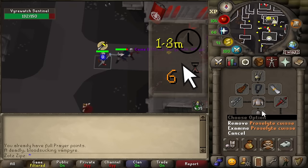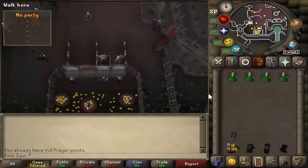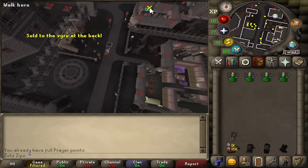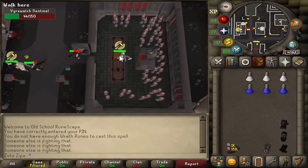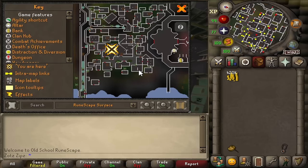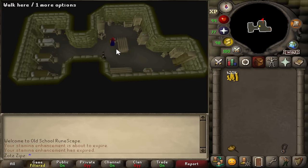Personally I wear proselyte top and legs, along with a fury, and the rest is best-in-slot strength gear. To get there, use your Drakan's Medallion to teleport to Darkmeyer and run north. When you're low on prayer, use the altar across from the bank, and when you need to bank, wear your Vyre Noble clothing to be allowed to use the bank. If you don't have or lost your clothing, it can be purchased from Old Man Ral's house at that location.